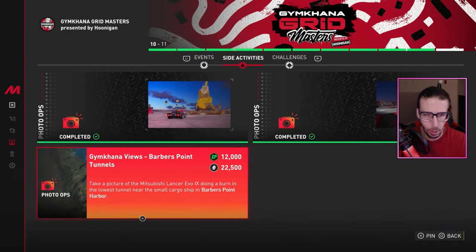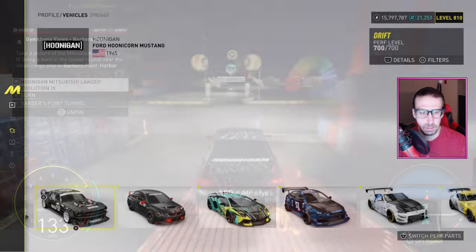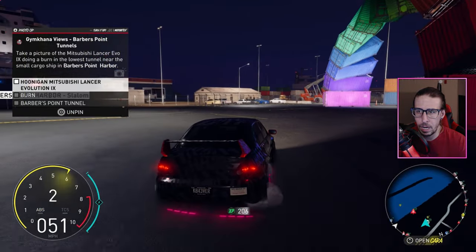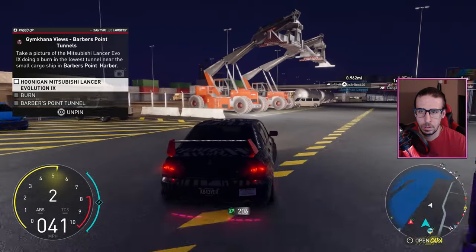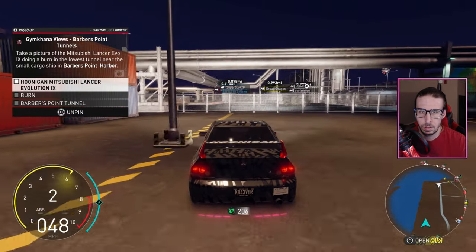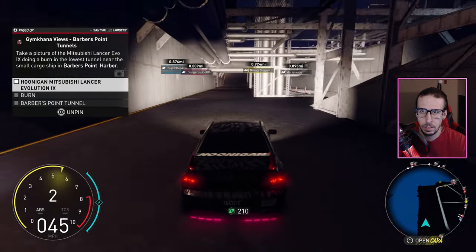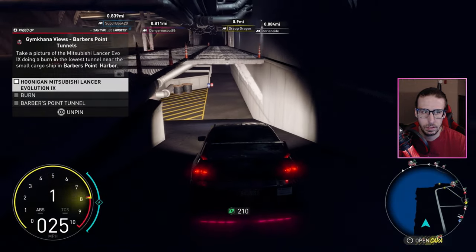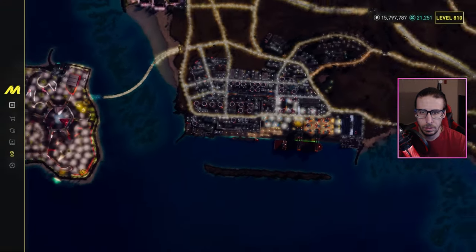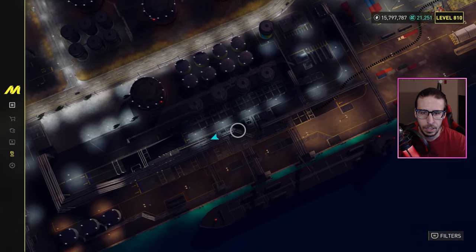Last one: Barber's Point Tunnels — take a picture of the Mitsubishi Lancer Evo 9 doing a burnout in the lowest tunnel near the small cargo ship. We're already in Barber's Point, so we need the Evo 9. Head back to arrival. I think it's over here — yeah, there we go. Lowest point — nice.